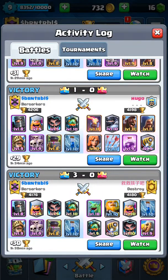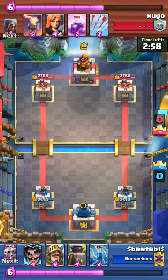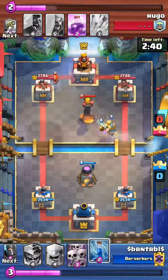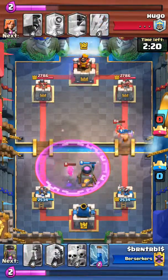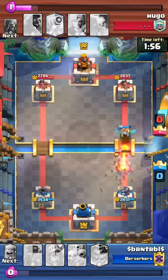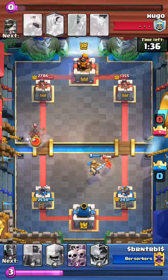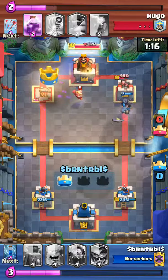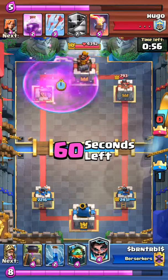I'll show you another one — this mega knight deck. I beat a mega knight hog cycle deck here. I think this one might have been a log bait, but this was a sparky mega knight cycle. The electro wizard with the help of the furnace takes out the valkyrie. Prince goes in with some fire spirits, the mega knight did work but I zapped them to prevent the jump. The inferno dragon goes on to the tower, then the Prince counter, skeleton army counters. Prince ended up coming to the other side because of the hog, and with the support of the skeleton army he ended up taking it to the tower. Lumberjack cleans out his sparky.